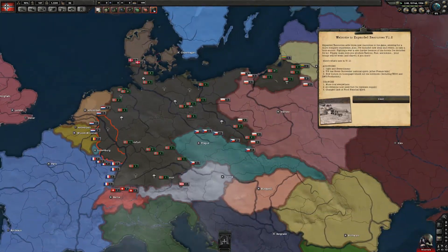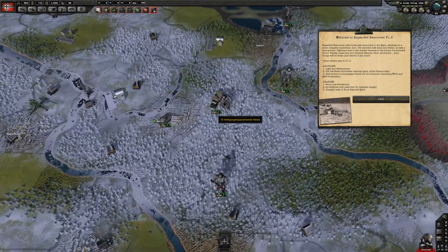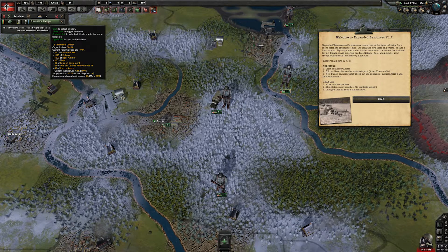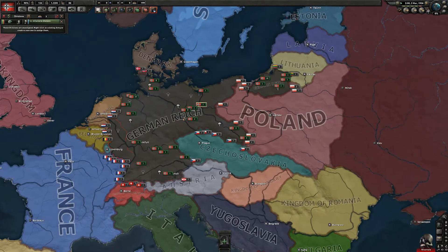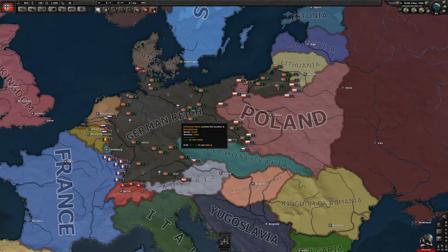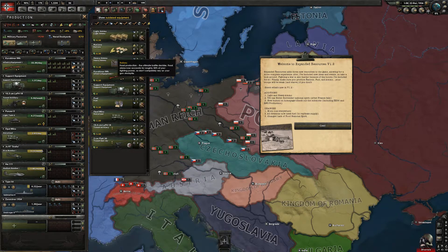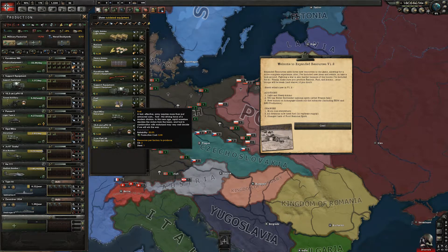All divisions now need fuel. Someone gave me this really cool idea to make all divisions need fuel just to replicate supply. Their divisions are going to need to get more guns and more of everything to them. All the fuel does is replicate the resources it would take to get all of your equipment from point A to your division. I also edited the fuel reliability — now the reliability is a lot lower, so hopefully your fuel begins to break down faster.